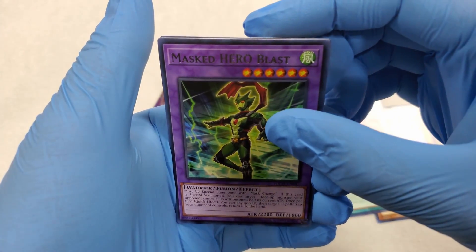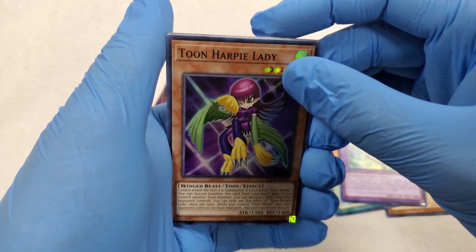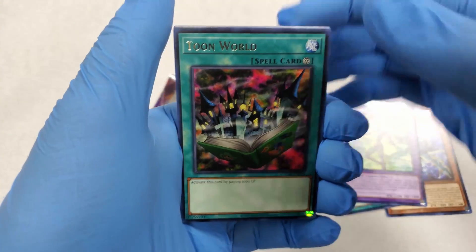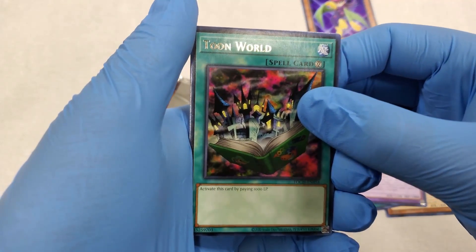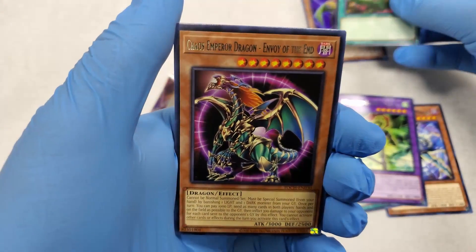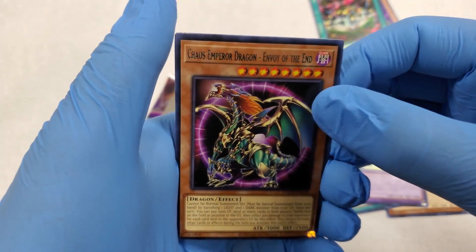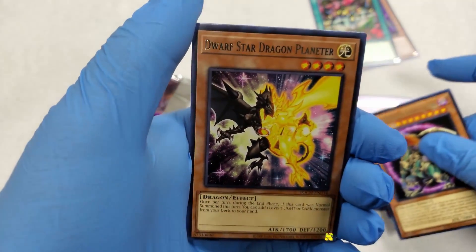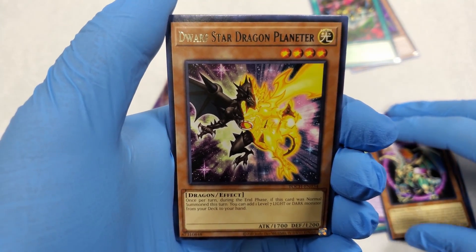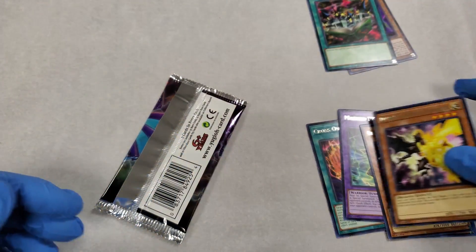Masked Hero Blast. Toon Harpy Lady — ooh, perfect. I'm going to sleeve that one up after. Toon World. Yu-Gi-Boy. Toon Roy, very nice, good old classic. Chaos Emperor Dragon. Cool. Dwarf Star Dragon Planeter — Planeter, right? I don't know. Alright, cool, we'll put that one right there.